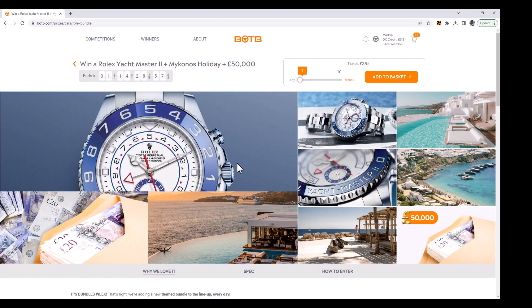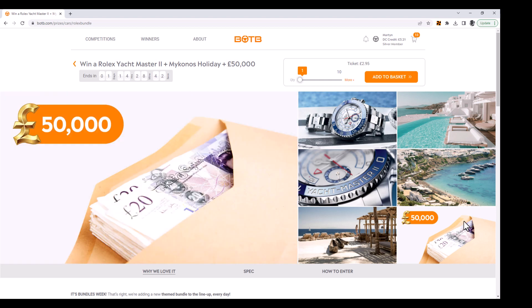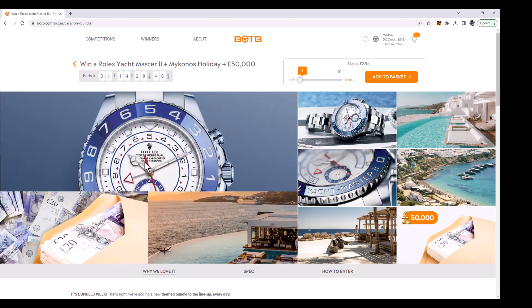This is an interesting one — the Rolex bundle. First of all I thought, why is that even on there, that's not a dream car. But then when you think about it, due to the lack of collection videos we see, I think most people take the cash. So the fact that it's 50 grand cash, a Rolex watch worth around 20 grand, plus a holiday — yeah, that's probably quite a popular choice. Although where you'd wear a £20,000 watch, I don't know. But it's a nice little prize — 50 grand plus some nice goodies and a holiday. I quite like that one, though I wouldn't play for it.